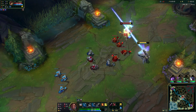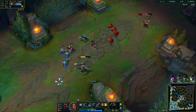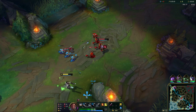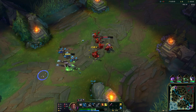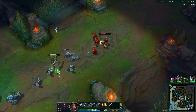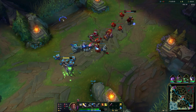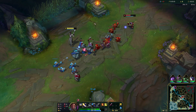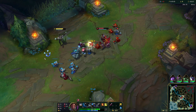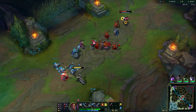Now we've picked up E — we're going to E in, auto, auto, Q, auto, auto, and then disengage. You can see it took about half his health. He's using potions so we'll pop our first potion now, and try to land Qs through the wave as well. That extends our damage so we don't have to run all the way up into range to eat autos. You're going to use your Q through minions to deal damage to the champ behind them — you can see that range extends out and you can deal damage to the enemy champ through the minions.